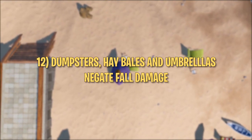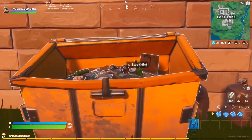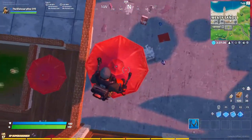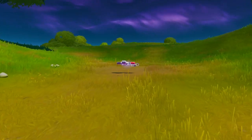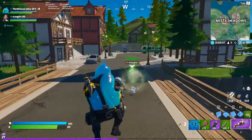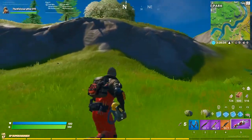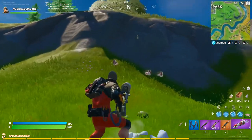Tip number twelve: dumpsters, hay bales, and umbrellas negate fall damage. If you jump into a dumpster or hay bale from above, it'll automatically make you hide inside, effectively negating any fall damage. Umbrellas are now bouncy like tires and negate fall damage as well. Tip number thirteen: if you shoot at the ground with a bandaged bazooka, it drops a bandage. The bandaged bazooka heals whoever you point the gun at. If you aim it at the ground away from any players, it drops one bandage per shot, effectively making it an infinite source of bandages.